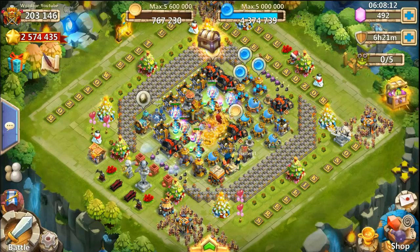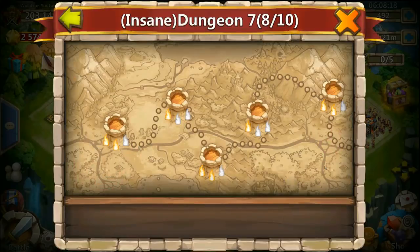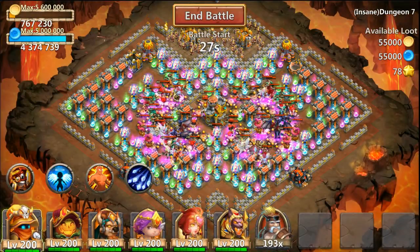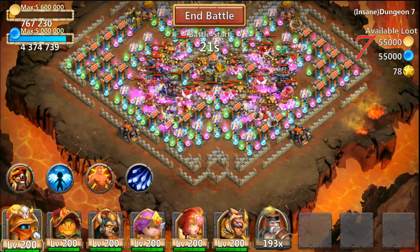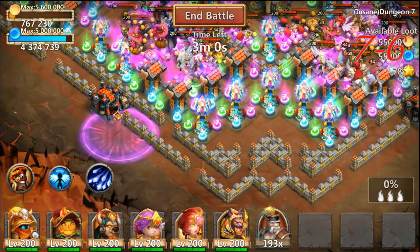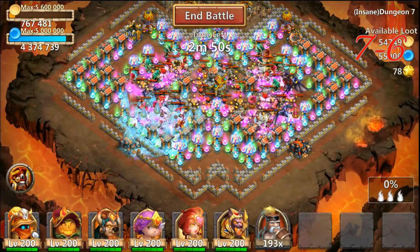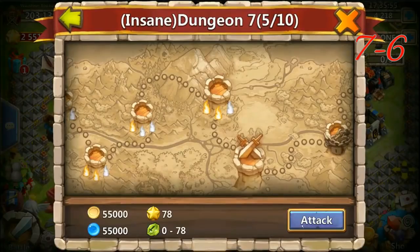If you can pull Michael it gets a lot easier. For stage 6 I used the same setup with Anubis because it also has troops - you need something to kill the troops. Otherwise your chief is just gonna kill all the troops and that's not really what you want. Right here it's basically the same as a few stages ago: you have a Michael, you want to tank him so you can stack on him. Dropping the magic, pulling Michael, and freezing the area behind him trying to freeze as many towers as possible.